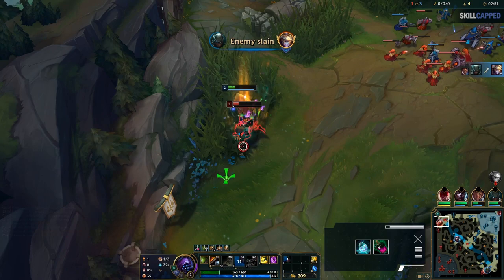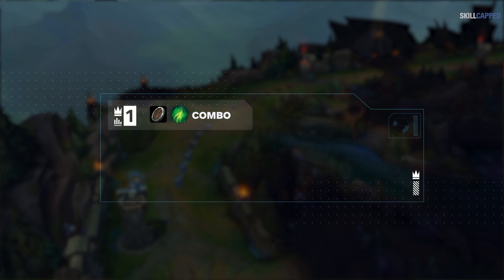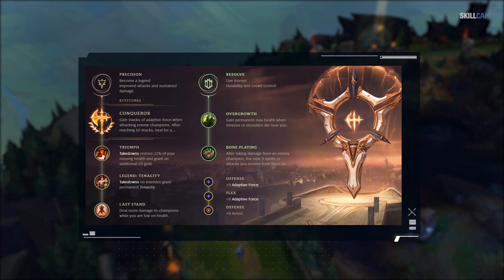For top laners who can't run this setup, we recommend the Doran's Shield and Second Wind combination. The reason this is a mission is mostly to get you thinking about your rune choices. A lot of players, especially in lower elos, just run pre-made rune setups for their champions without really thinking about why they're running their specific runes. This is a huge problem in certain matchups, specifically against ranged top laners.